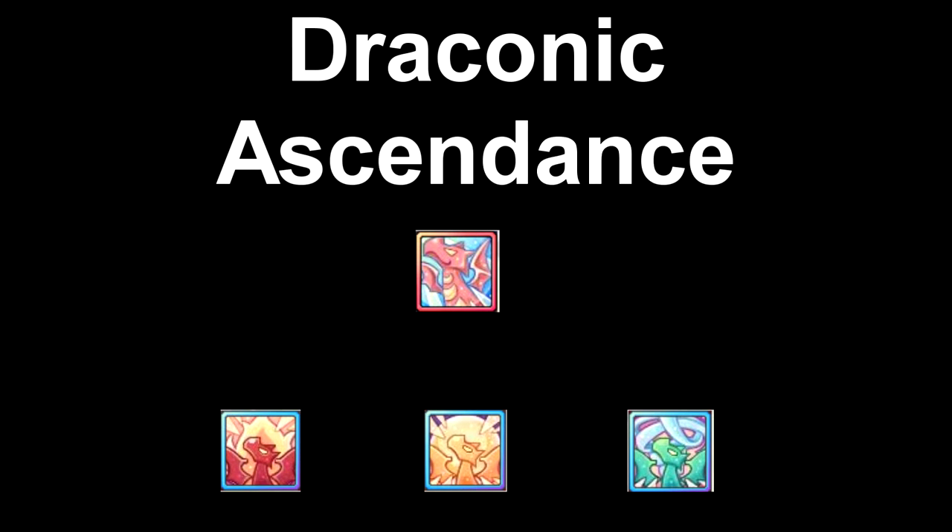Before we get into the next skills, we're going to talk about Draconic Ascendance. This skill can transform into three other different skills just by using these three buffs that come with Dragon Knight: Flame Ascendant, Light Ascendant, and Wind Ascendant. Not only that, these buffs are actually permanently on so they don't have a timer to them.